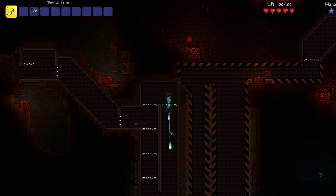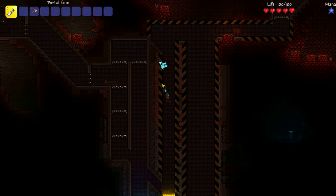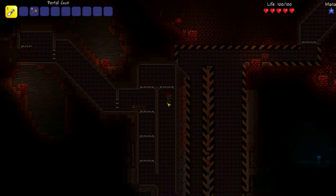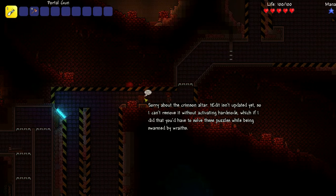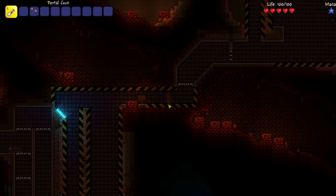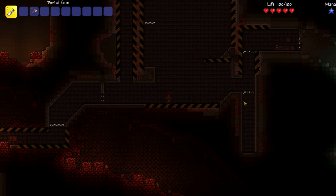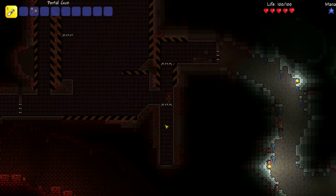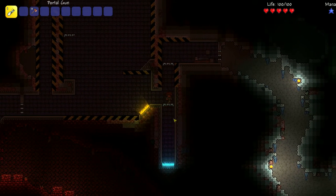Another level where you have to use your momentum going in and coming out of portals. Sorry about the Crimson Altars — the update wasn't out when I made this. I couldn't avoid activating hard mode, which would lead to wraiths spawning and terrorizing you as you go through these puzzles.